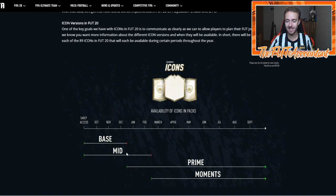So basically these moments cards are going to be useful for the latter part of the year again. At the beginning of the game you're going to have a lot of people looking at the base and mid icons because they're the only versions available, and that's going to create some interesting things on the market. Some of those mid icons are going to be very inflated compared to years past — guys like Hullut, Vieira, Eusebio, Cruyff, R9, Ronaldinho.